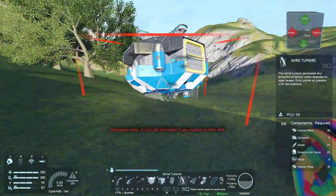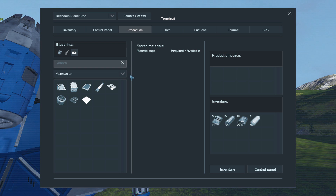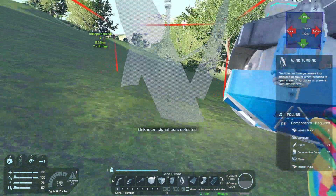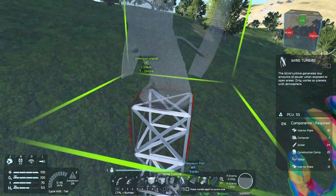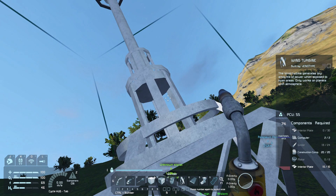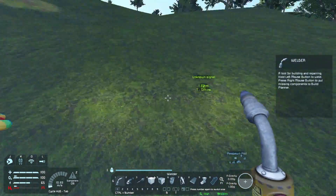So what I can do then - let's get rid of that. If I go into production, we need ten interior plates, two computers, and twenty-four... Alright let's go ahead and place this. I forgot about the motors. I need a couple more girders as well. There we go - look at that, we have power!